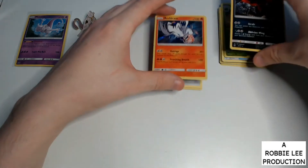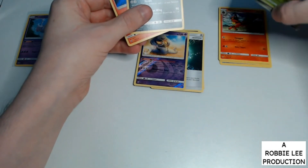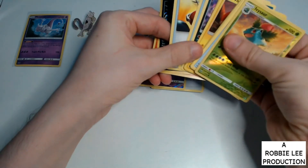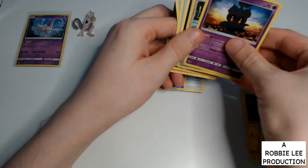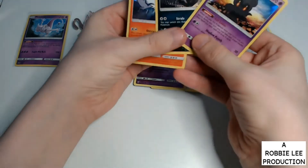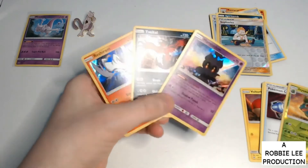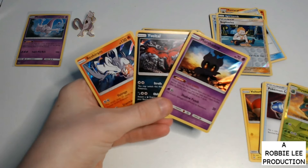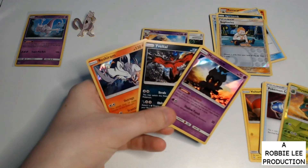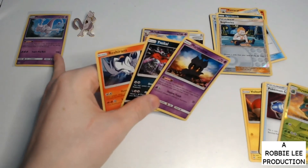We've got three Hollows — Reshiram, Yveltal, and Marshadow. Oh, look at that, nice and shiny. Didn't miss out much — or at all, really. Best card was the Mewtwo.